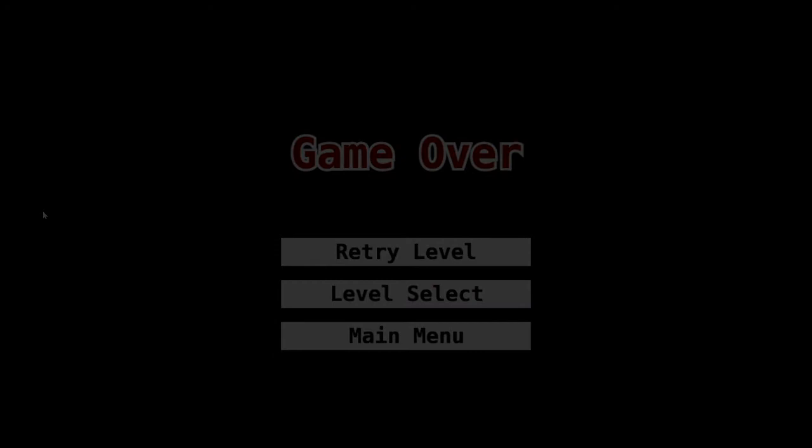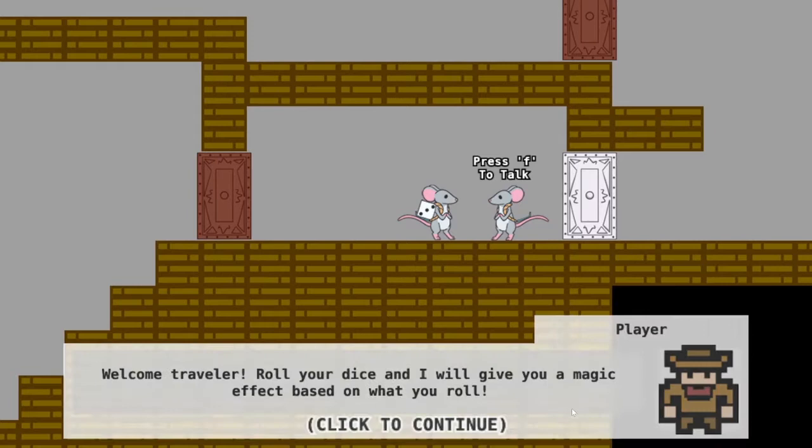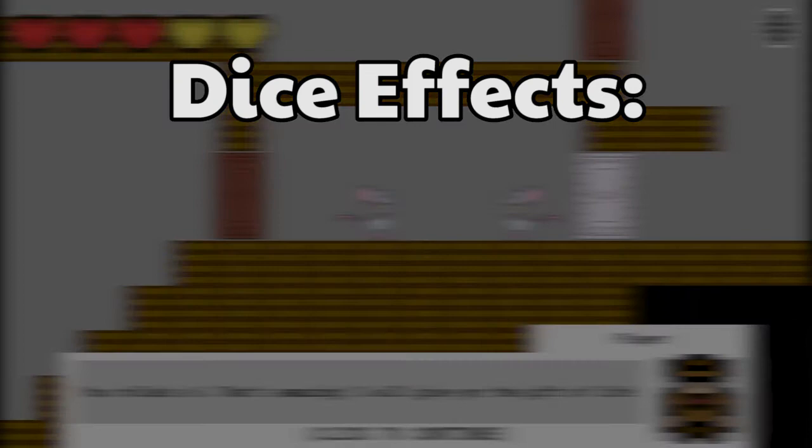Once again the dice was still feeling underutilized, so we created this sketchy NPC mouse. You can find him lurking in the walls. Talking to him unlocks a new area but also requires a roll of the dice and some sort of extra challenge required for the area. Effects include shrinking the player, a damage buff, and a speed increase among other things.